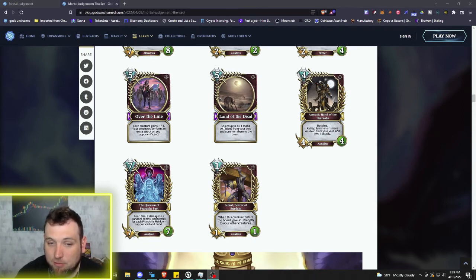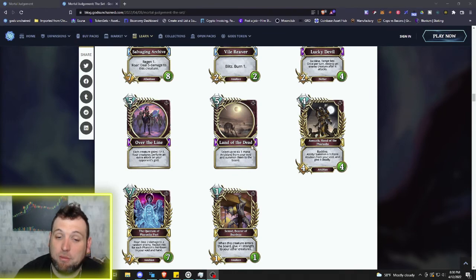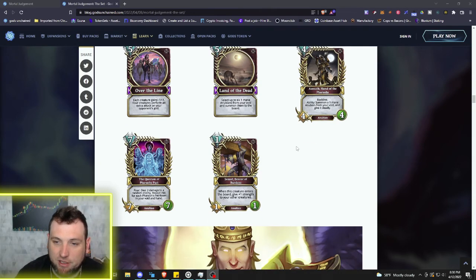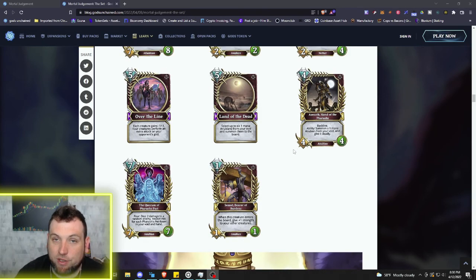Of course, Land of the Dead — one of the first cards I was excited about. Select up to six one mana Anubians from your void and summon them to the board. Pretty strong when you think about all the one mana Anubians that could be in your void. This could also be a Hail Mary late game to bring you back from losing.